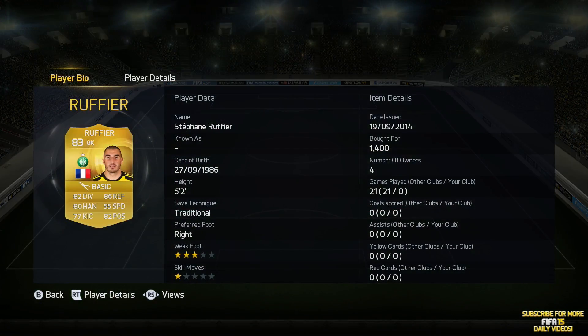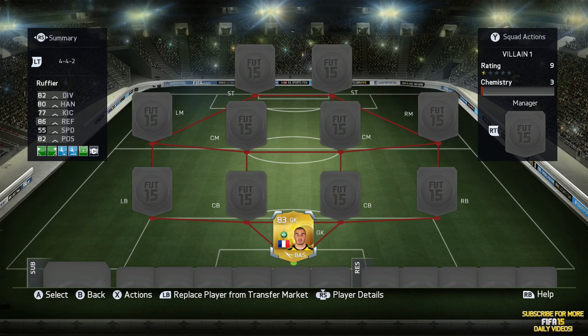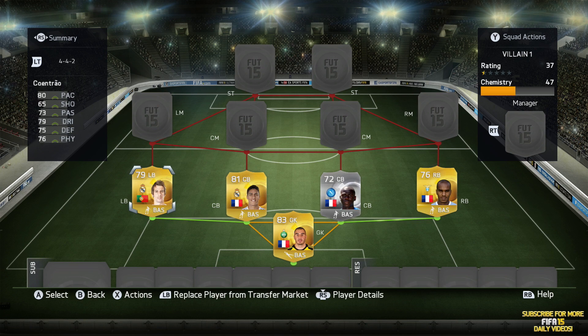So in goal today we're using Stéphane Ruffier, an 83-rated French goalkeeper who plays for Saint-Étienne. He's got 82 diving, 86 reflexes and 82 positioning. He's 6'2 and I actually really enjoyed him — solid keeper on this game this year, a nice upgrade from last year.